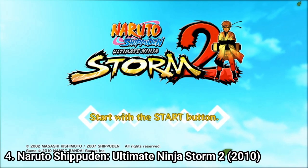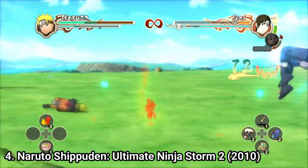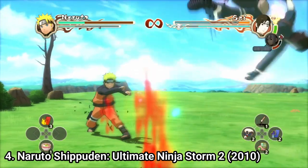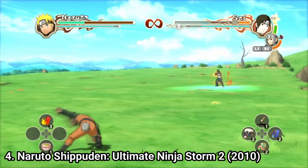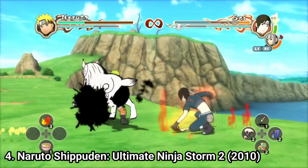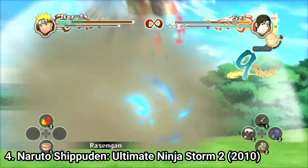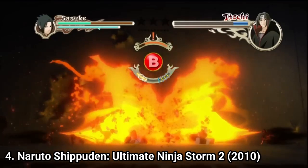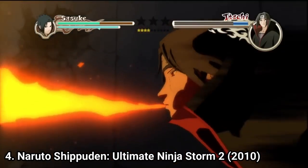Naruto Ultimate Ninja Storm 2 brings the trademark fighting style unique to the Naruto series to a form that finally feels very similar to what we have today. The fights are finally epic, snappy, and a lot of fun. You can dash, use substitutions, jutsus are easier to perform, ultimate jutsus likewise. And in boss battles, you get quick time events that make the battles a hundred times more epic.